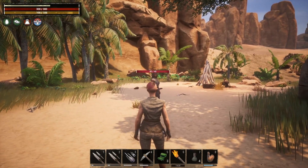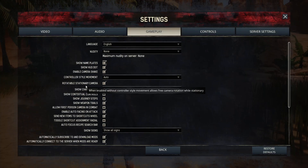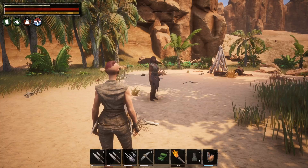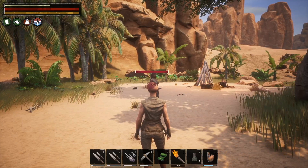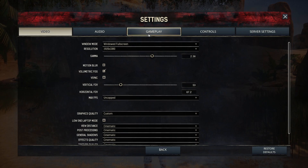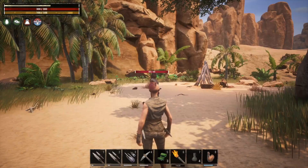You only see their health bar when they're actually selected as a target; otherwise there is no health bar. The other option — if we go back into gameplay — is to scroll down to where it says show bar values and uncheck that. What that's going to do is remove the numbers from the health bars, so you can see your health bar doesn't have any numbers and the enemy's health bar also doesn't have any numbers. So if you want that feature on, go to gameplay, make sure you have show nameplates active, and then also have show bar values active.